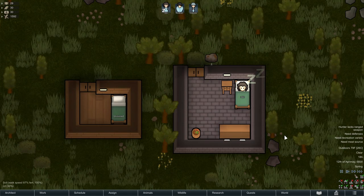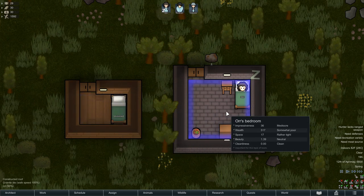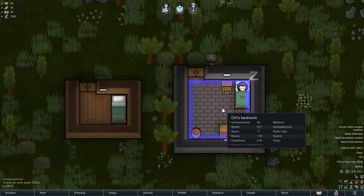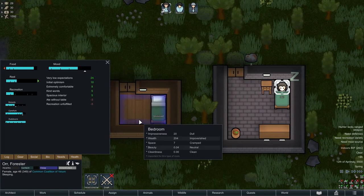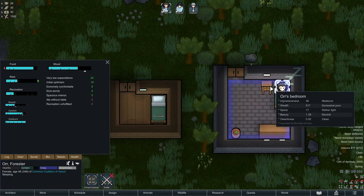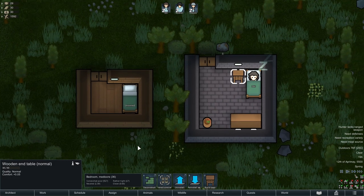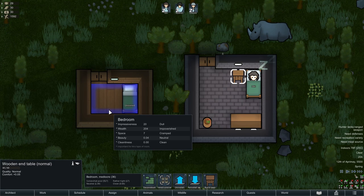What if we spruced up the room even more? I've built a mediocre bedroom — one tier up from dull — adding stone tiles, a dresser, a potted rose, and an end table. Shockingly, she feels no differently about this bedroom than the dull one. There is absolutely no difference. The only tiny difference is she's extremely comfortable, plus two more, but only because I added an end table — which you can also add into a room the smaller size for the same result. So I'd argue that making rooms this decorated is actually pointless. Either go bigger, or stay two by three.